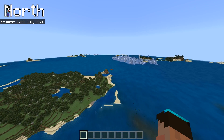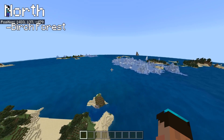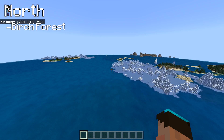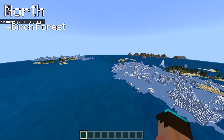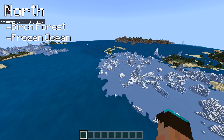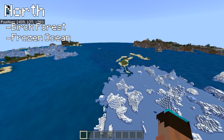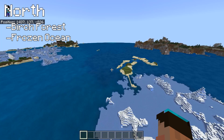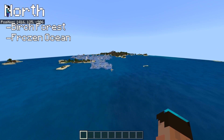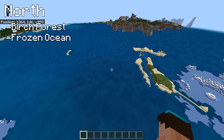As we float in the northerly direction, we've got a big island to the left-hand side that has got a birch forest on it - so if you want birch wood, that's absolutely perfect. We've got frozen ocean on the right-hand side - no doubt the odd polar bear ambling around, and you might find a wreck; you often do find wrecks in those frozen oceans. The other side of the frozen ocean we've also got a little bit more ice - bring your silk touch pick and you will be good for days.